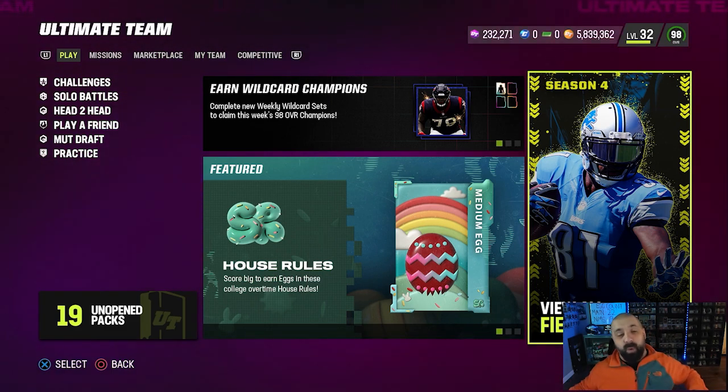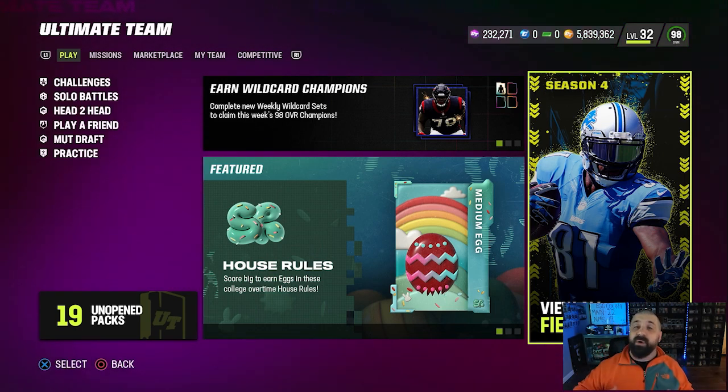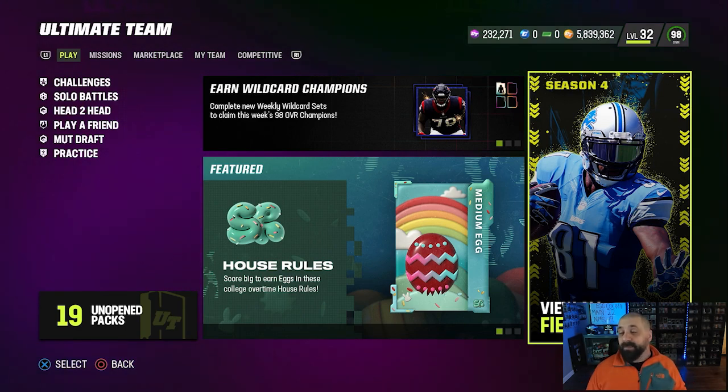On the no money spent account, we're going to quick sell everything in our binder that we're not using as far as players go, and stock up on training. There's not really a set number you need to be prepared, we're just going to get as much as we can without spending coins. We're only at about 840K due to the 5 million we're not spending with the LTD glitch packs, so I don't want to blow the whole bankroll on eggs.